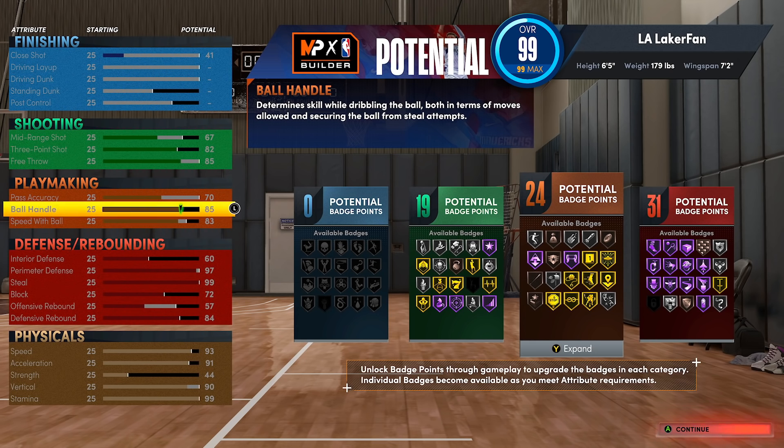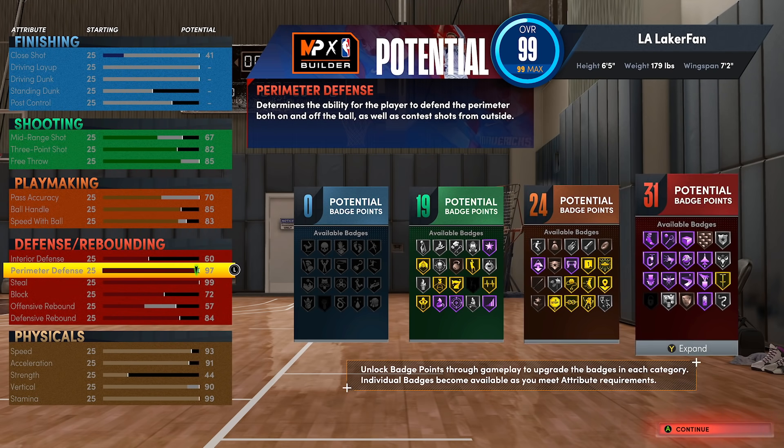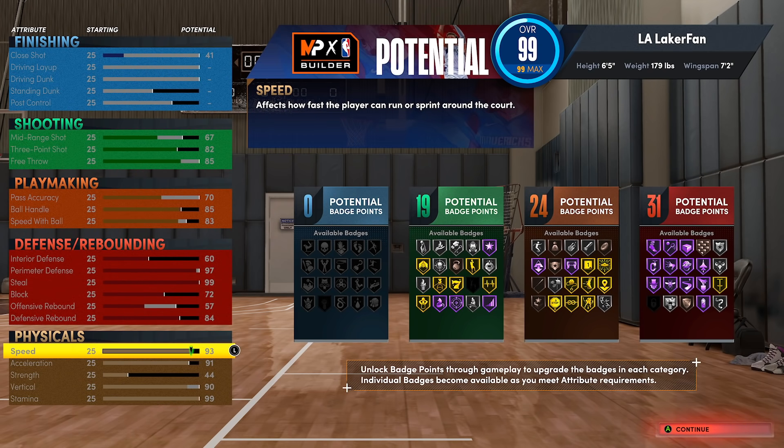A lot of people are making smaller lockdown builds to try and counteract the five nines, and I don't think that's a move at all. Why would you make a 5'11 lockdown or a six foot lockdown where you're literally just sacrificing speed by upping weight to up perimeter defense, when at that point you have the same exact speed and perimeter defense that a six foot five has right here? This 6'5 could get 99 perimeter defense if you wanted it to while still having 93 speed — it's really ridiculous how well this build can play perimeter defense.